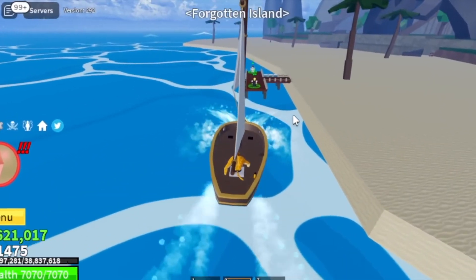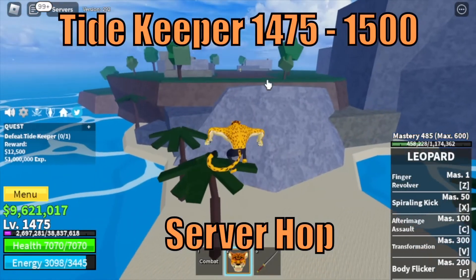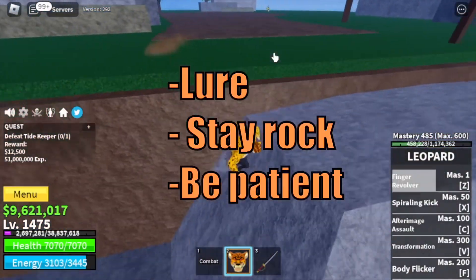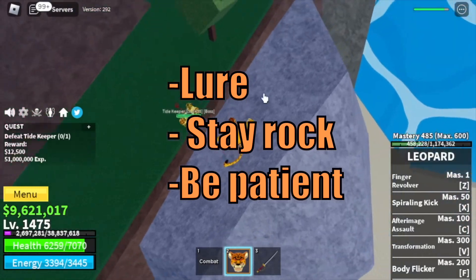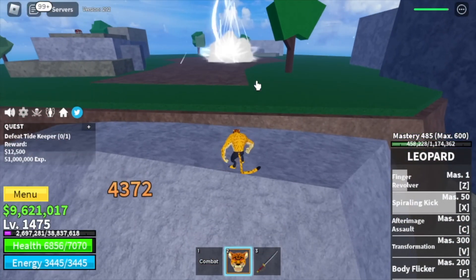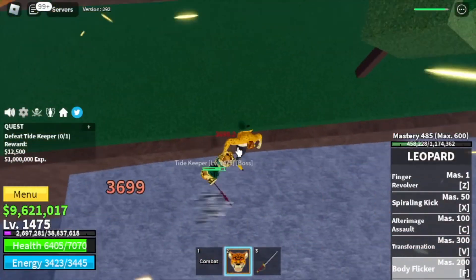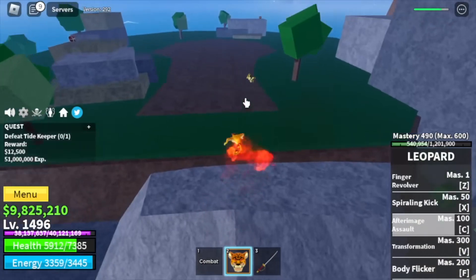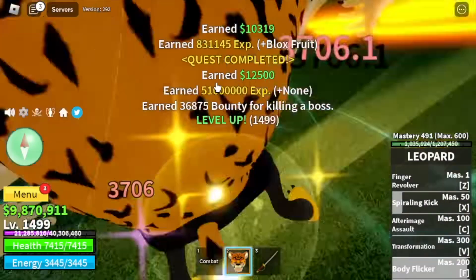Next island is the Forgotten Island. Only target is the Tide Keeper until 1500. Yes, we're going to server hop. For the technique, lure him here — stay in the rock and be patient. There is a high chance that he won't summon his Sea Beast when you're attacking him from this area. Grind here until 1500.